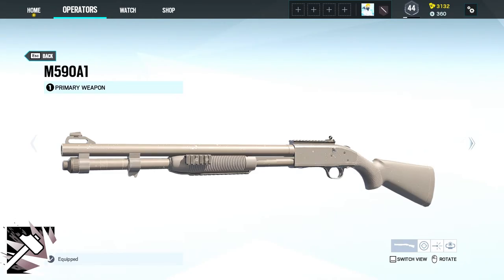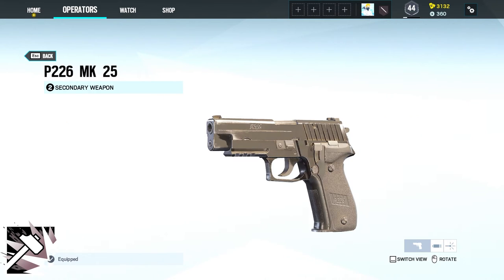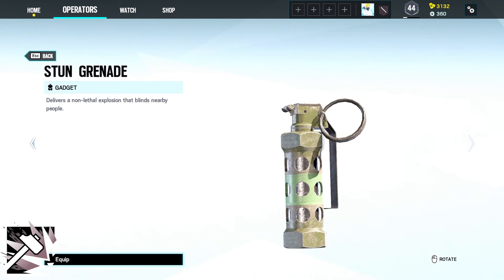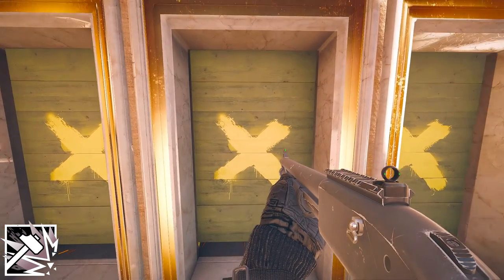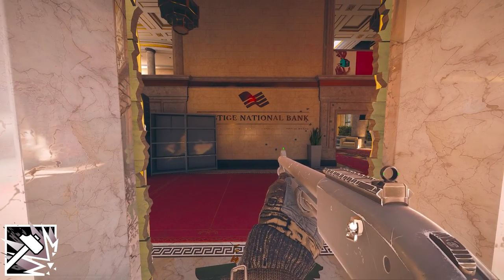Slash comes with either the M590A1 or the L85A2 as a primary and the P226 MK25 as a secondary. Slash is either equipped with two frag grenades or three stun grenades, and his device called Tactical Breaching Hammer allows you to breach through destructible surfaces.